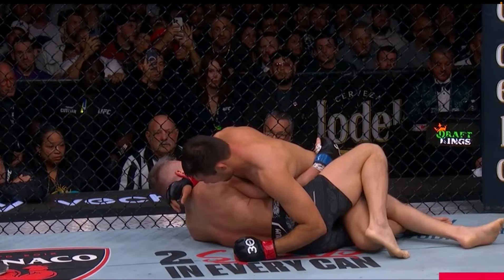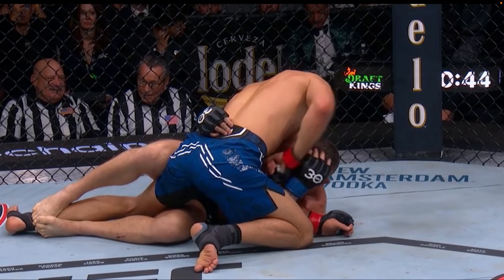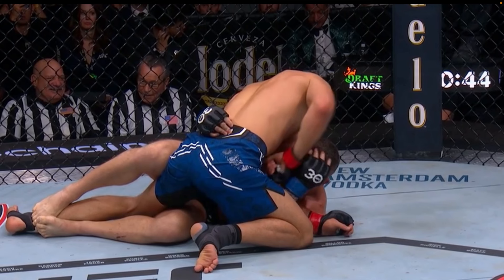With the elbow free, Wonderboy can now start to reverse — hip out, turn and face his opponent, and recover some sort of guard. Well done by Stephen Thompson, but Shafkot is all over him, threatening with chokes.